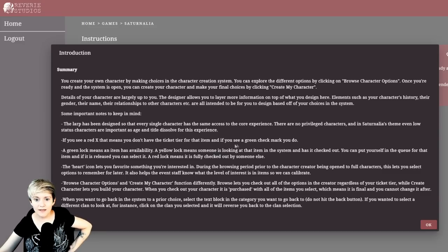Some important notes: if you see a red X, that means you don't have the ticket tier for that item. A green check mark means you do. A green lock means an item has availability. A yellow lock means someone is looking at it — you can queue for it. A red lock means it's fully checked out. The heart icon lets you favorite something during the browsing period. I haven't done that, so this is going to be all new to me.